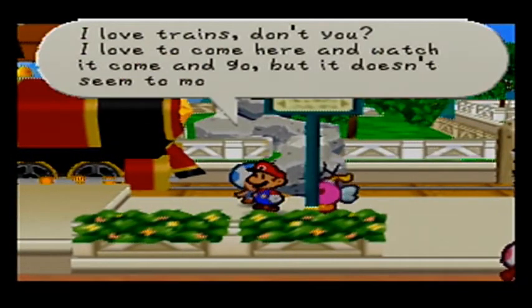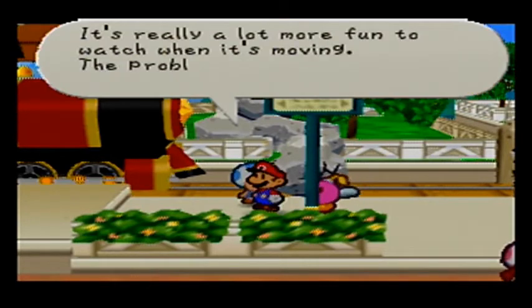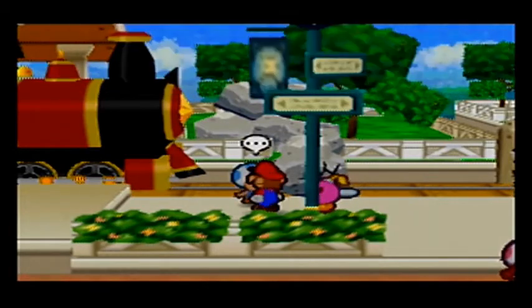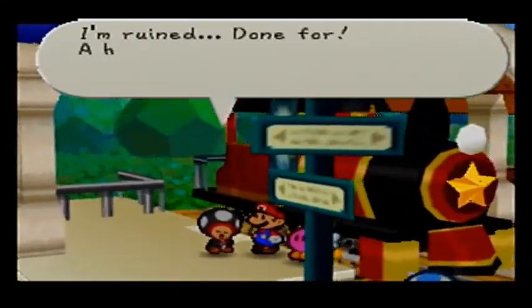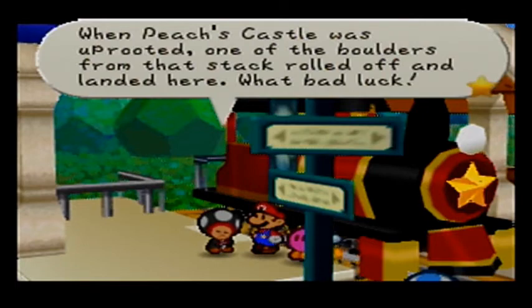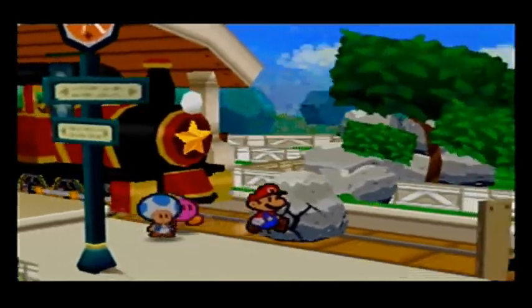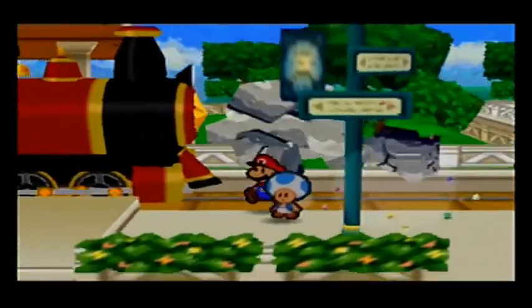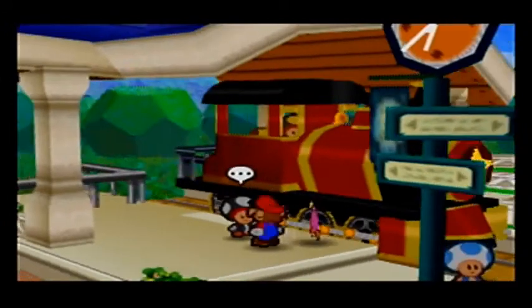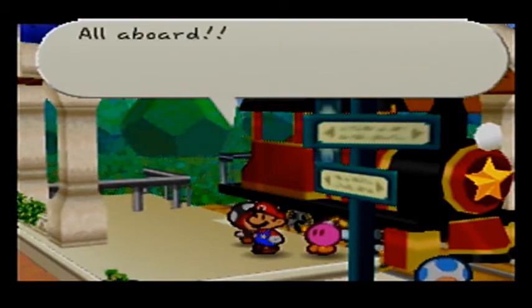I love trains, don't you? I love to come here and watch it come and go, but it doesn't seem to move at all now. The problem must be that gigantic rock on the tracks. I'm ruined — done for. A huge rock is blocking the train tracks. When Peach's castle was uprooted, one of the boulders from the stack rolled off and landed here. How horribly inconvenient for the pacing of the game. If we can't do something about that boulder, the train can't make its run to Mount Rugged. There you go, Bombette. Thank you, Mario — the train's back on track. Thank Bombette; she's the one who blew herself up to get it back.